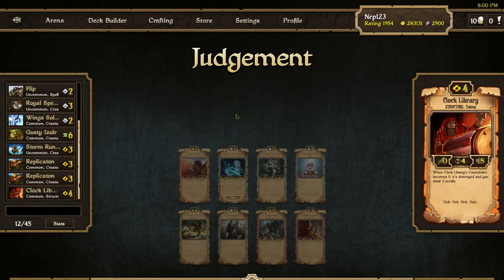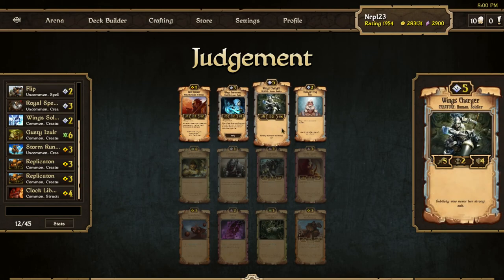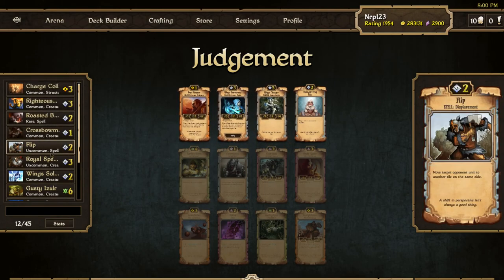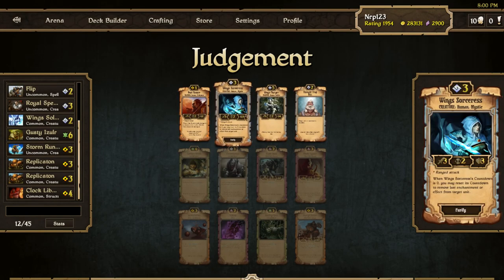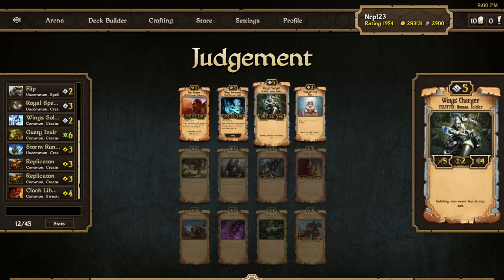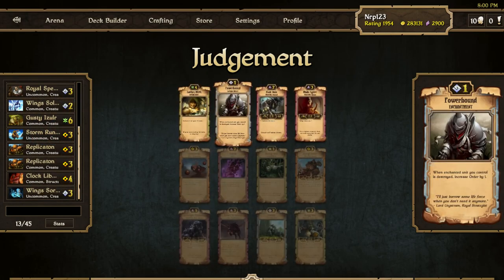On this row, the Clock Library. Now we can get some more Order things — Wing Sorcerers or Wing Charger. I like three-drops and I think Wing Sorcerers is a better creature than Wing Charger for its cost. Usually you'd see me take the bigger creature for Judgment, but Wing Charger as a vanilla creature at five cost isn't that good. Wing Sorcerers is slightly better, so I'll take the Sorcerers.